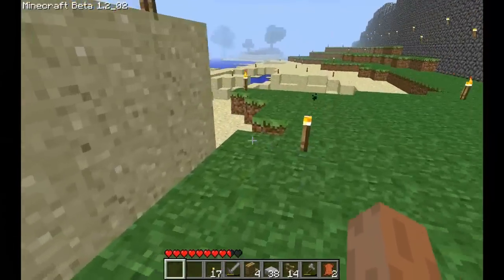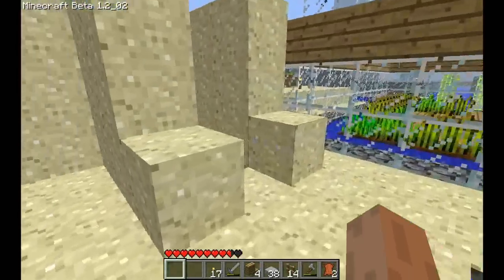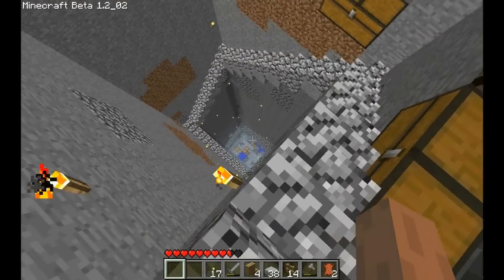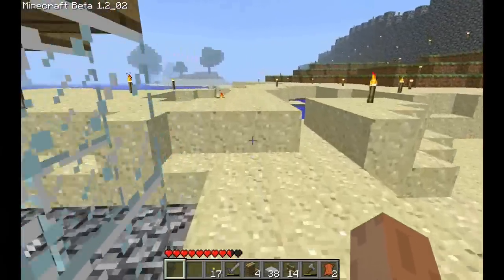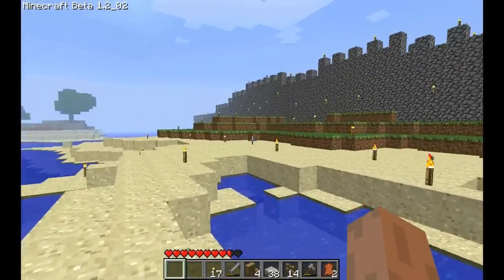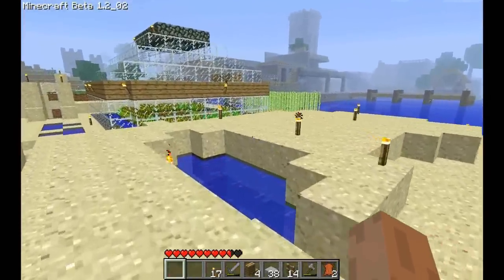Somewhere around here, some of the guys have been digging a little tiny hole right here. This extends downstairs and to the sides — it's massively huge. I'm not going to go into that right now. All around, they have built a wall and they have begun illuminating everything so that monsters do not spawn inside the walls.